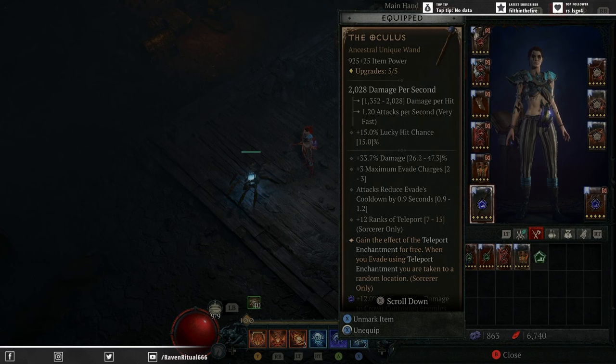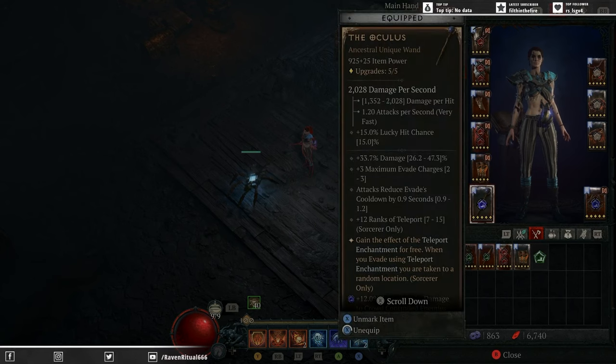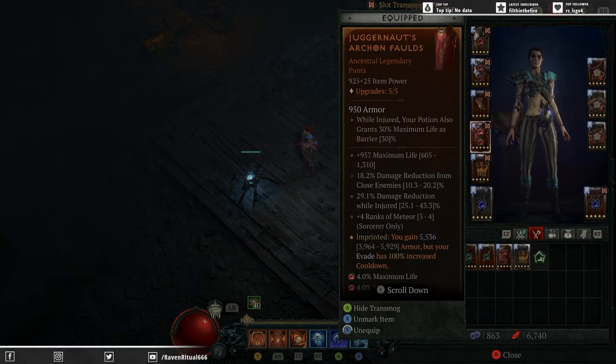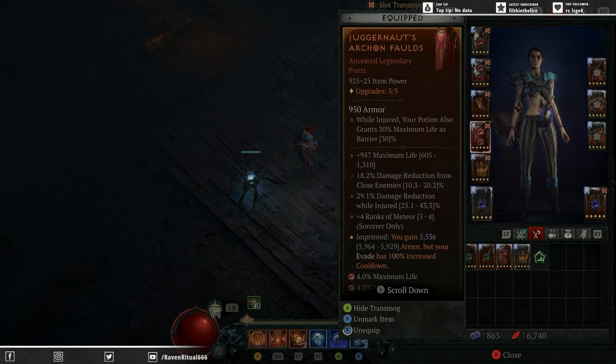With the Oculus, your attacks reduce evade cooldown by 0.9 seconds — that's a min-roll — and we're still getting more Teleport charges back on our dodges than what we're using. So now we can run Juggernauts without losing the cooldown of our Teleport enchant on our dodge. For the boots stats, you want to prioritize four ranks of Meteor, maximum life, and then two DR rolls — DR to close, DR while injured. Whatever DR type you don't have on your chest piece, put that on your pants. Ideally you want at least one DR roll for each DR type.